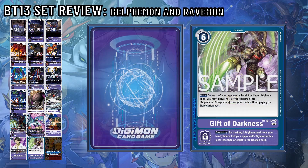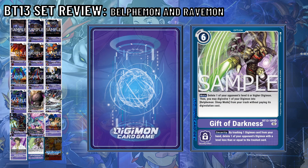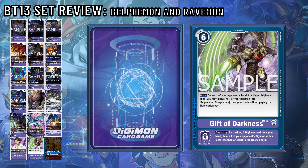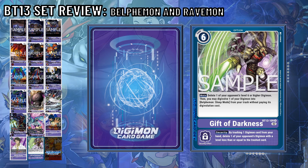The last card is Gift of Darkness, a 6-cost option card that deletes one of your opponent's level 6 or higher Digimon. Then you may Digivolve one of your Digimon into Belfimon Sleep Mode from trash without paying its Digivolution cost. Its security effect lets you delete one of your opponent's Digimon with a level less than or equal to a card that you trash from your hand. Decent removal, but better in security if you ask me. As more decks utilize level 7s, this is honestly really good.